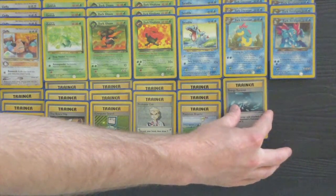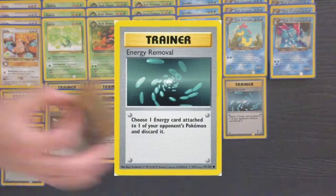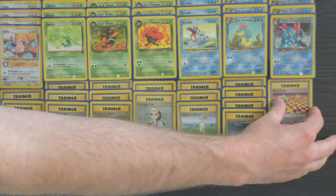Since you are burning those Trainers as quickly as possible, you might as well include a full playset of Energy Removal. No card is better at stalling your opponent's setup. At most they're going to have a Recycle Energy on a Cleffa, so you can start targeting everything they have on their bench — because as soon as Dark Feraligatr is active, that Cleffa is not going to be able to use Eek anymore anyway.